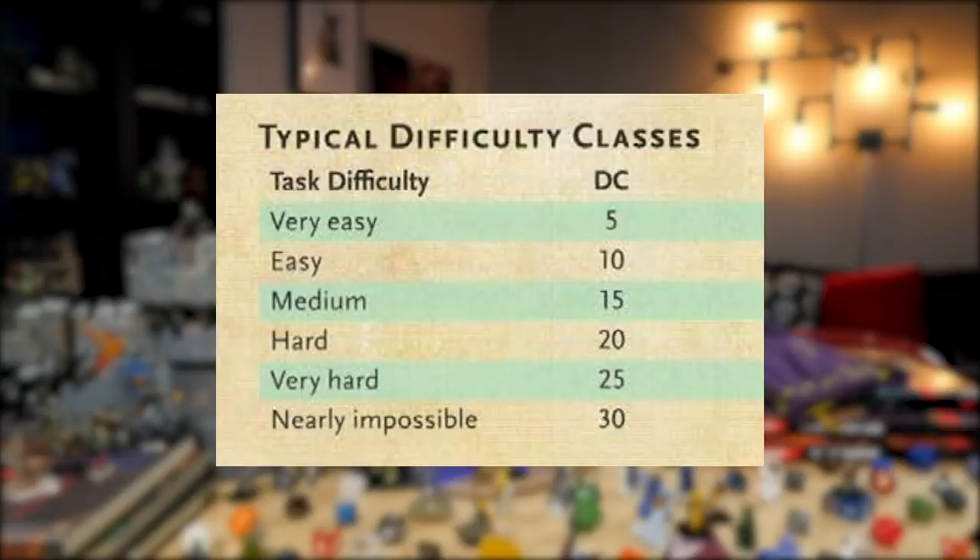That's only come through experience and just playing D&D since forever, having internalized a lot of the DCs and how long things should take. If you're new to this, you'd look at the rule books and there's a lot of holes. There is a small chart about DCs in the Player's Handbook — very easy is 5, medium at 15, hard at 20, nearly impossible at 30. Now with some of these builds, players can hit some of those higher numbers pretty quickly. Is that a bug or a feature?